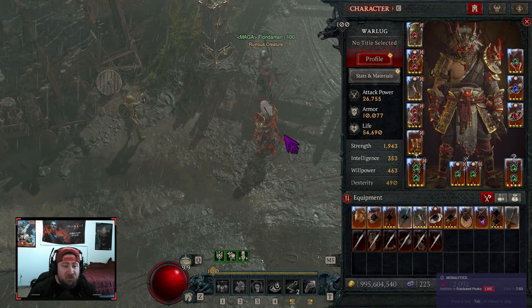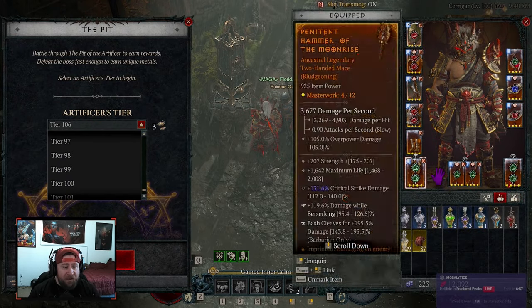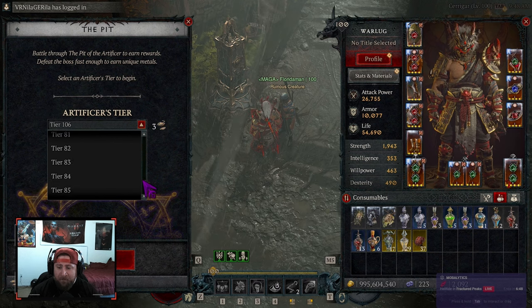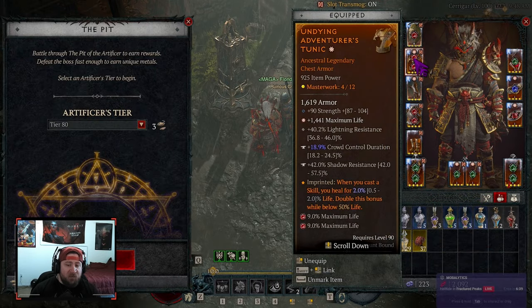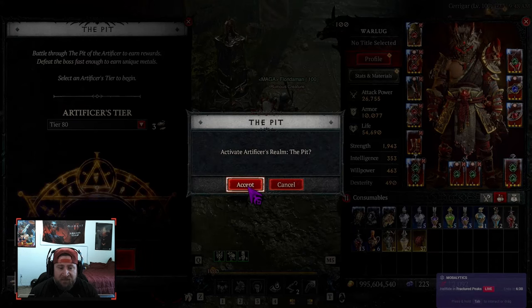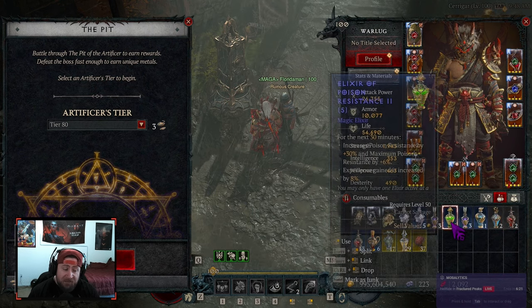Now for a quick showcase — when you're first starting out I'll just do an 80. This build in its current form, even at masterwork four across the board, can do up to a 96 or 100, but I don't want to make the video too long since this is an introduction video. Even if you don't have stuff masterworked at all, you can still speed farm 80s no problem. I want to show you how to go through the rotation and just bash stuff into oblivion.